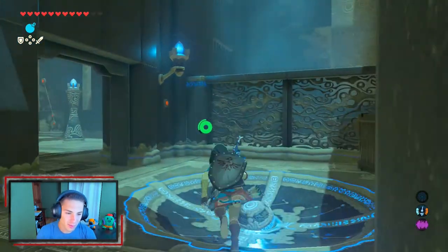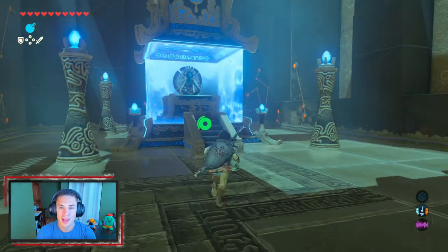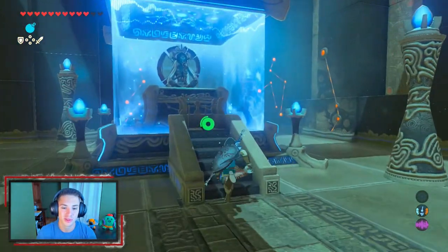Now that we're finishing up with this shrine, we grab the spirit orb and start heading to the Lost Woods, which is where we left off in the last episode.